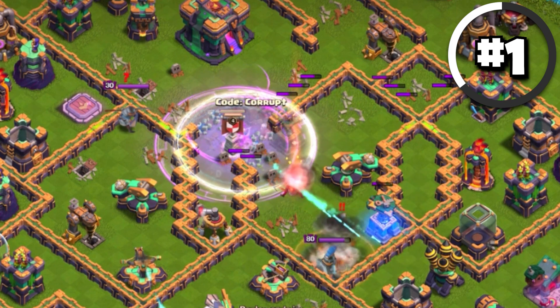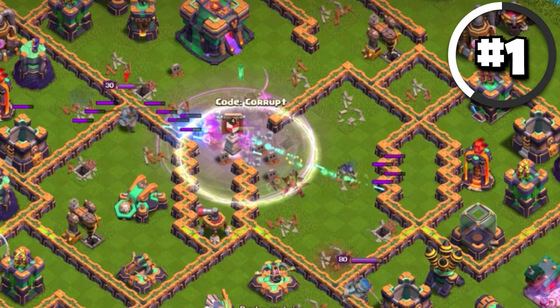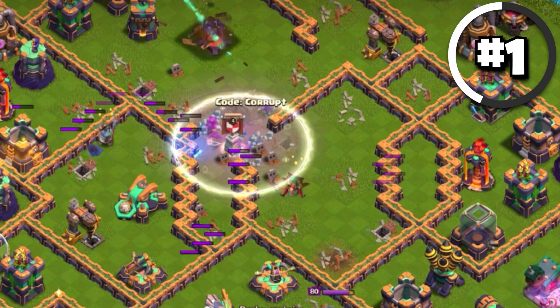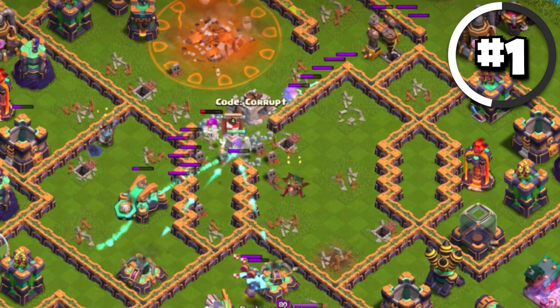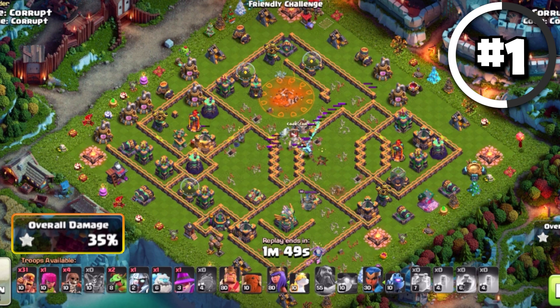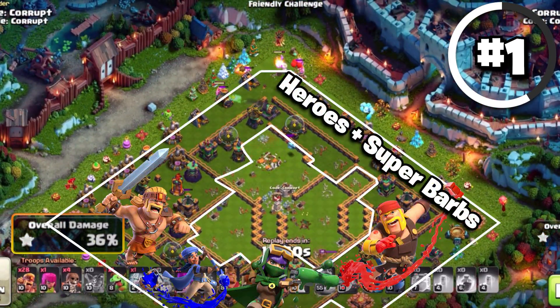Your goal is just to clear as many buildings off of the map as you can, which will usually include the Scatter Shots and the Town Hall. Other than that, it really becomes incredibly easy for you to move quite swiftly through the base. And realistically, this is all because of the heroes, since the heroes and the Super Barbarians are the only other parts to this army.